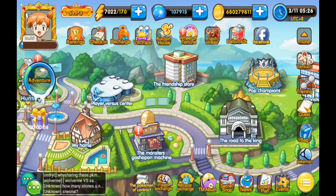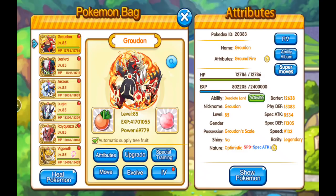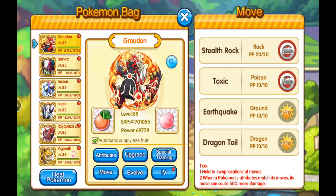Here's my main team right now. I set up with stealth rock, and sometimes I know they're gonna taunt me so it's good to have dragon tail if something's gonna try to set up on me. Toxic is also pretty good just because it gets rid of people's berries.